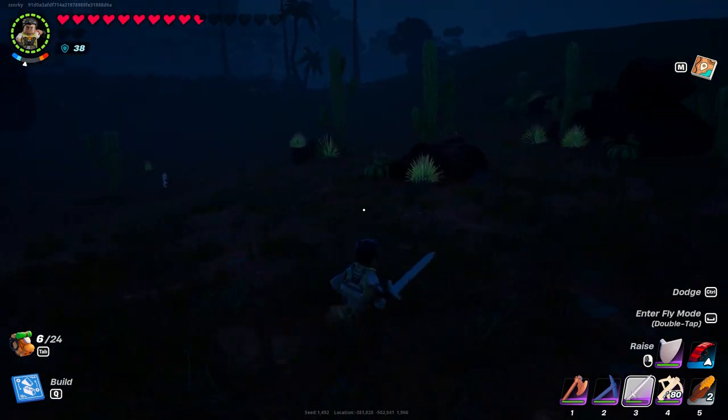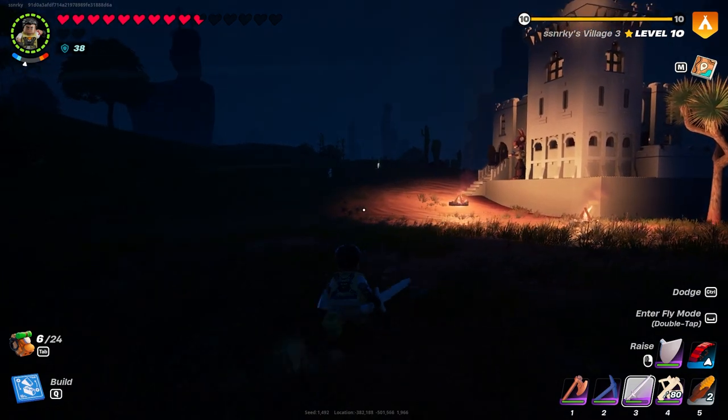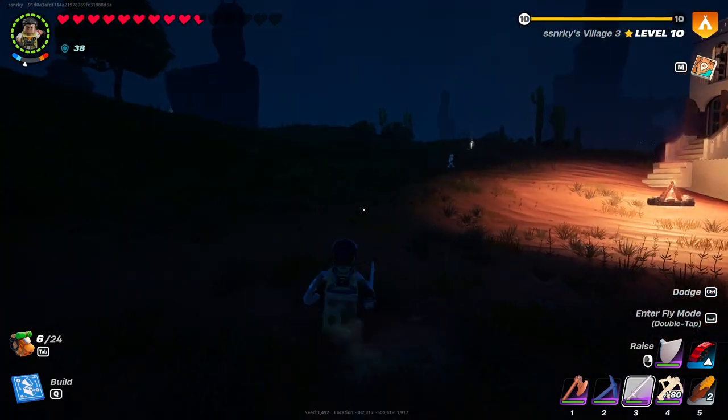In this video we are going to show you how to get blast powder in LEGO Fortnite. So there are a few things you need to do. One, you need to have a base or just be in a desert biome at night. And number two, skeletons.